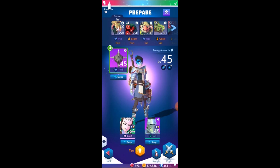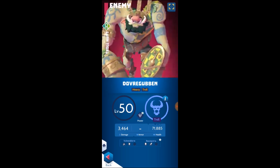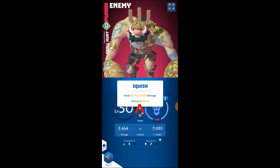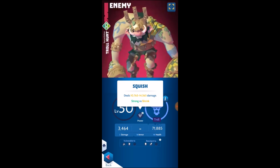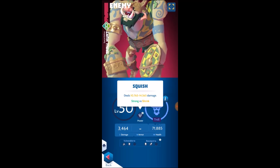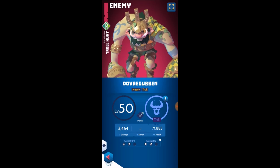Taking a quick peek at our enemies: the big enemy of this dungeon is Dovergubbin. Dovergubbin is a heavy troll type. He has the ability to squish you, which can do a ton of damage. Keep in mind this attack gets stronger if you're shrunk by the mage enemies in the back row, and also every time you hit this enemy he grows in strength. So this needs to be taken into consideration when fighting him.